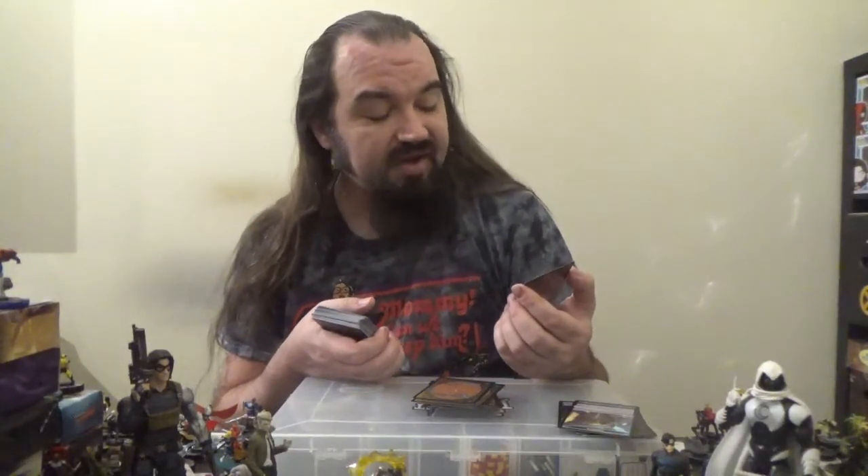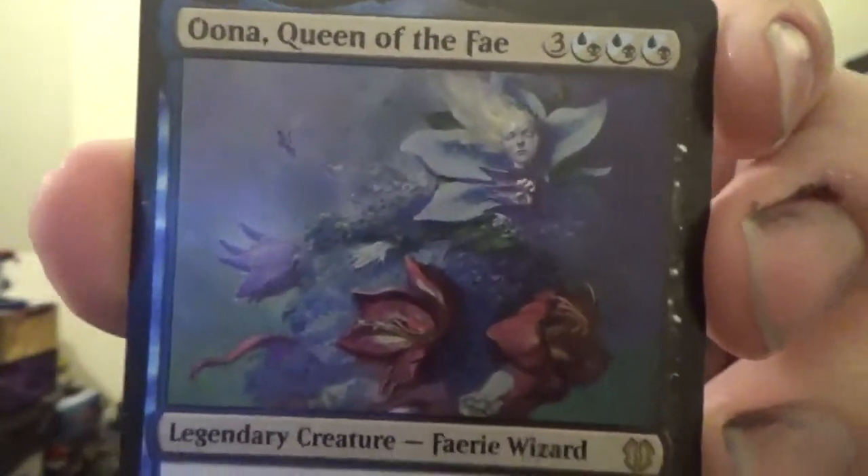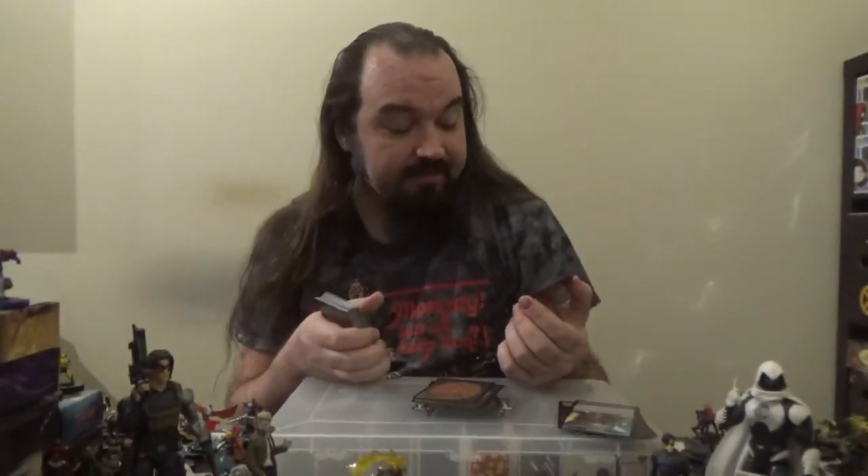Next up, Oona, Queen of the Fae — a 5/5 legendary Faerie Wizard with flying for three colorless and a combination of either blue or black mana. For X mana and either one blue or black: choose a color, target opponent exiles the top X cards of their library. For each card of the chosen color exiled this way, create a 1/1 blue and black Faerie Rogue creature token with flying.